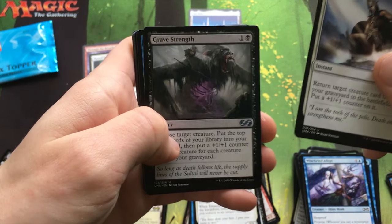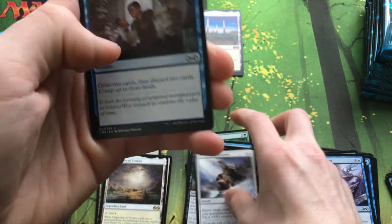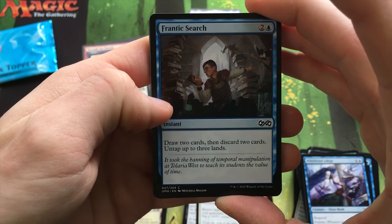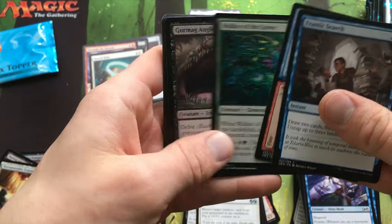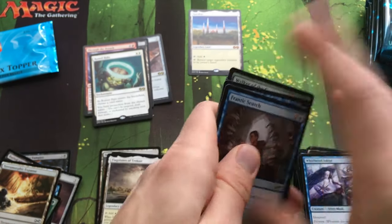Miraculous Recovery, Grave Strength, Mahamoti Djinn — oh, that used to be a rare. Frantic Search as a common — interesting. A little flyer. Nice.